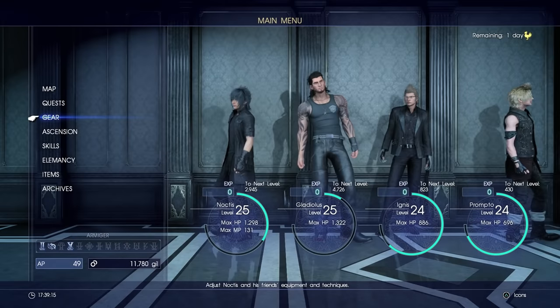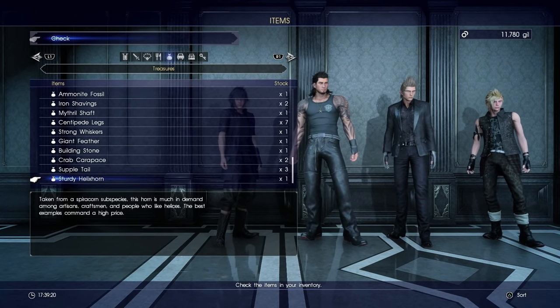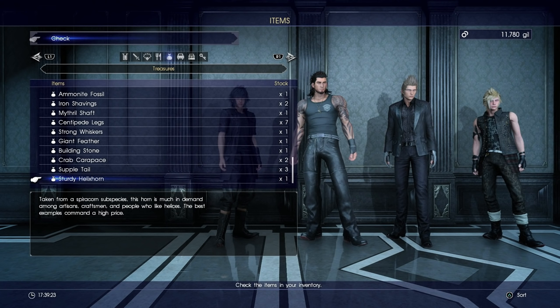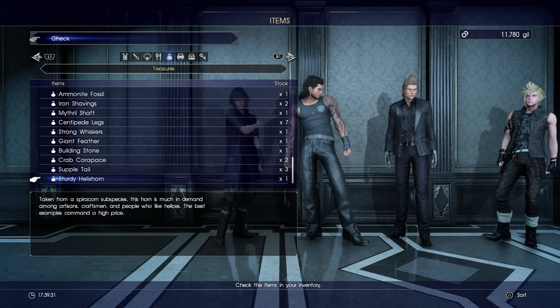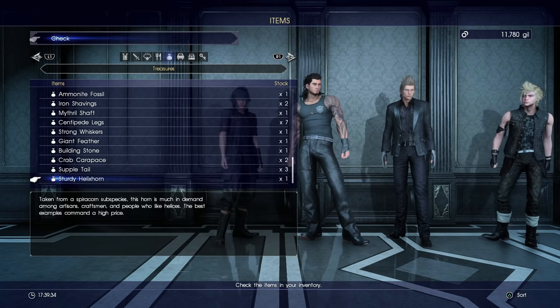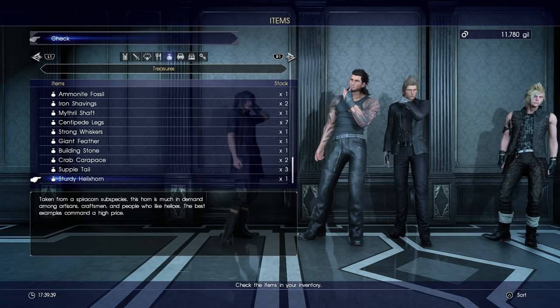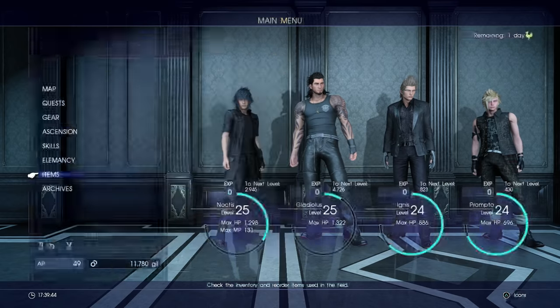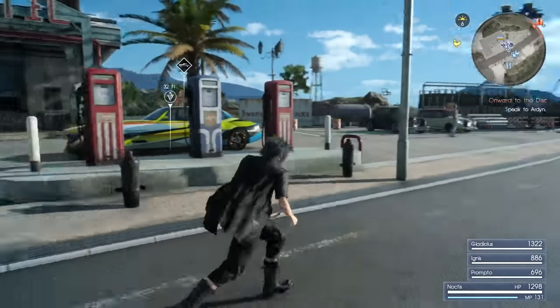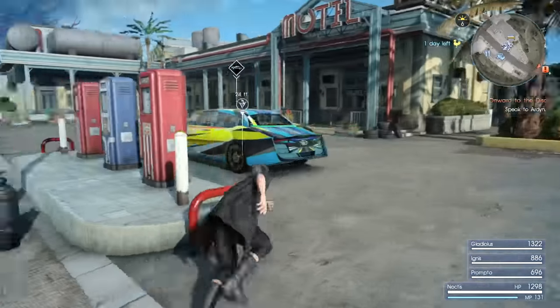We're back after the hunt and we have gotten the item. If you go into treasures, there it is — the sturdy helix horn. That's what you need to get the final stage of the ultimate weapon, and this will actually upgrade it into the ultimate weapon. Once you get this, head back to Cid after you've collected it the second time after using the glass gemstone. You use the sturdy helix horn and do a few quests and hunts, and eventually he'll call you and you will get the ultimate weapon for Noctis.